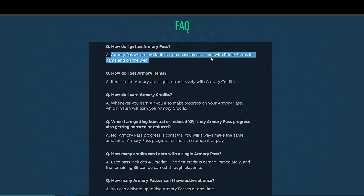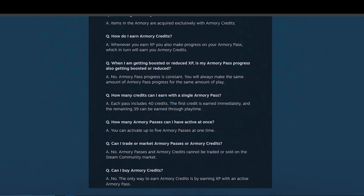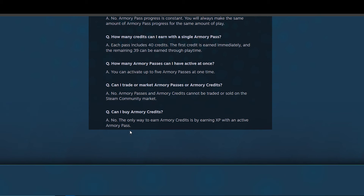You can just buy the Armory Pass in the in-game shop like everything else. Items in the Armory are acquired exclusively through Armory Credits — so like in an operation, you gotta grind, get more credits, and then buy stuff in the shop. You don't earn reduced XP, so it's actually worth grinding. You get your first credit immediately, and the remaining 39 are earned through playtime. You can activate five passes at once. Interestingly, you can't buy the credits — you only earn them, which is a good way to get people actually playing. You could buy Operation Stars, but you can't buy these.